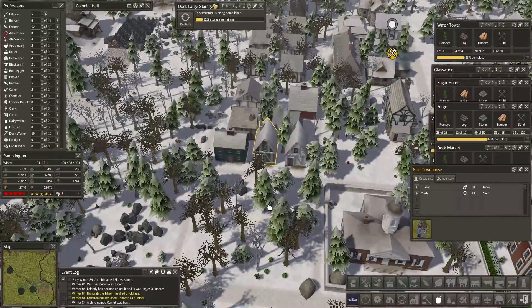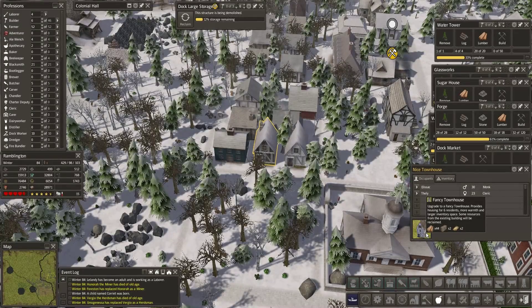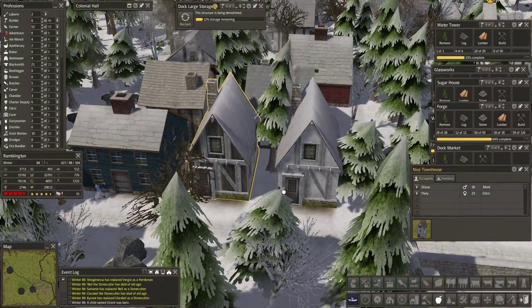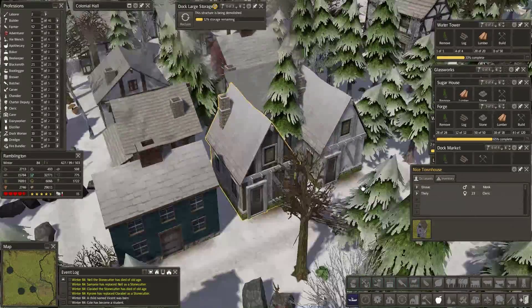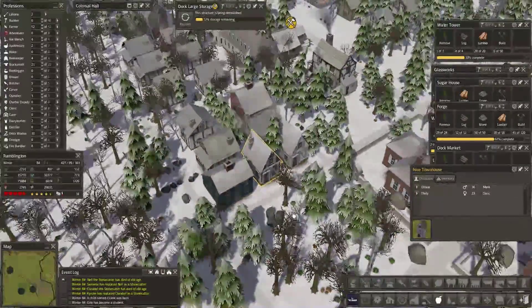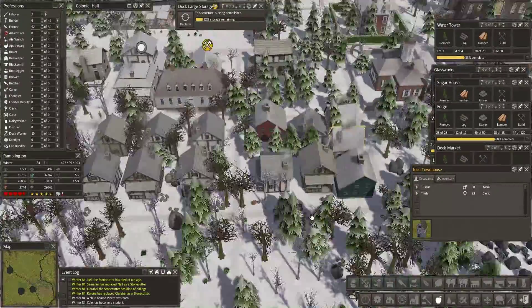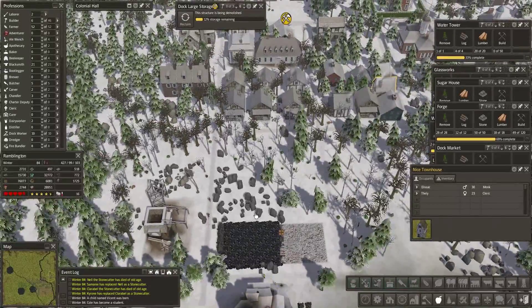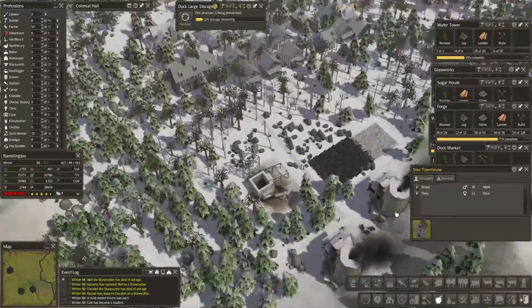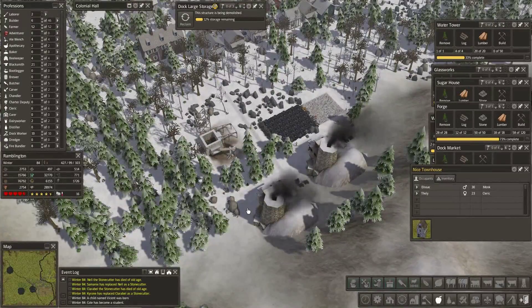Doc's storage is still dead in the water — literally. A nice townhouse popped. I went through between episodes and reclaimed it, re-deleted it, re-prioritized it, and still nobody will do the job. So maybe if we can keep from queuing up too many new things, we can get to this one naturally. We are down to six builders.